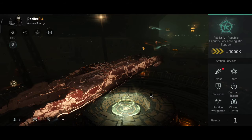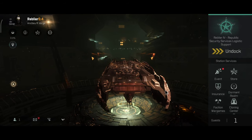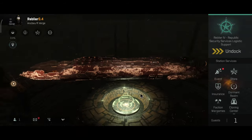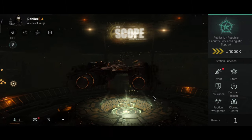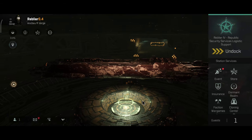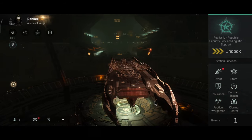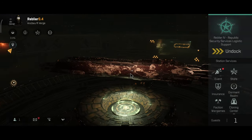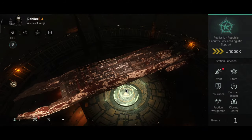It's time to jump back in the Blood Raider carrier. Last time when I was flying the ship I did show you a tank build, but at the time we did not have the lightweight ship rigs so I really couldn't do any DPS build on the ship. In one of the recent updates we have received the new rigs for the ships, so today I will show you the DPS build for this ship.